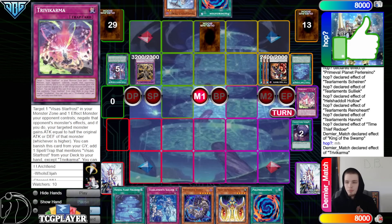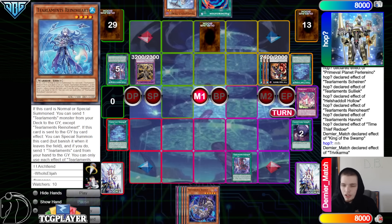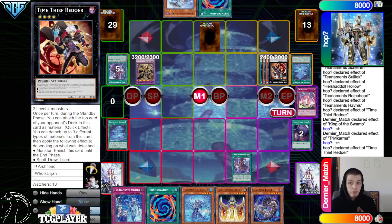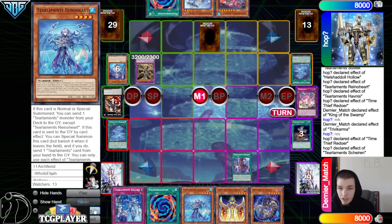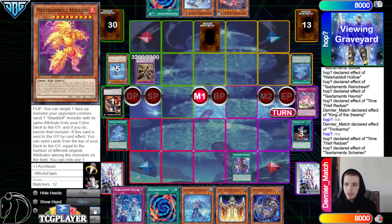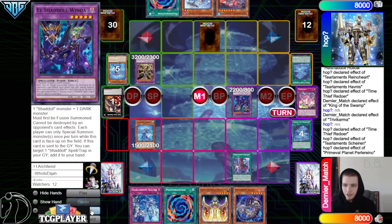Activate Foolish Burial Goods, dump Trivy Karma, then activate Trivy Karma effect banish, go search Scream. We already have the field spell. Activate Scream, activate the field spell, go search out Rhino Heart. Then on res, Time Thief Redoer effect — they draw into Tear Cash, detach the Shailen. Then Shailen effect on a new chain — put itself back, then put back the Hollow. Summon out Window. I thought they were about to go for a Kaleido.